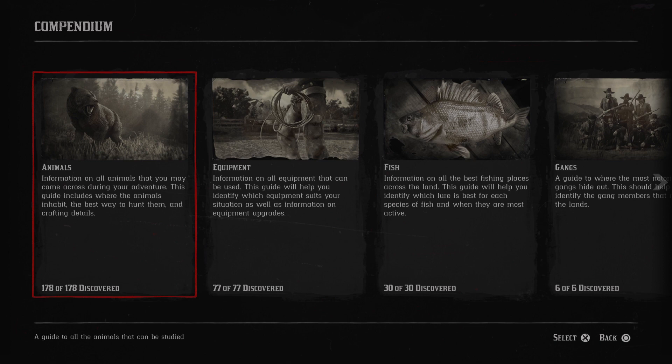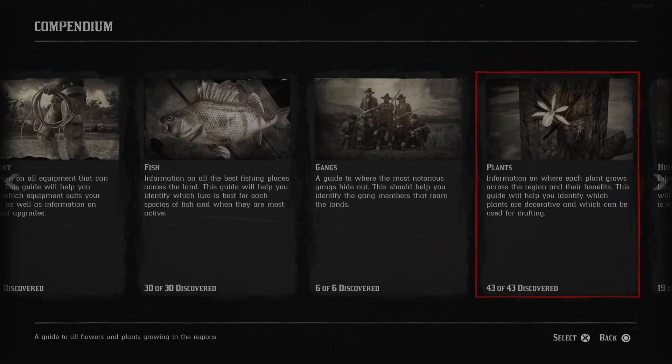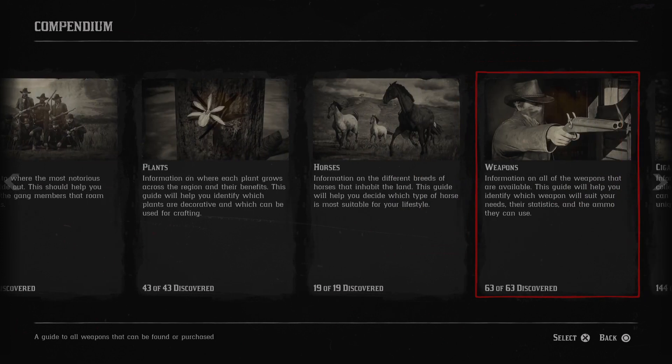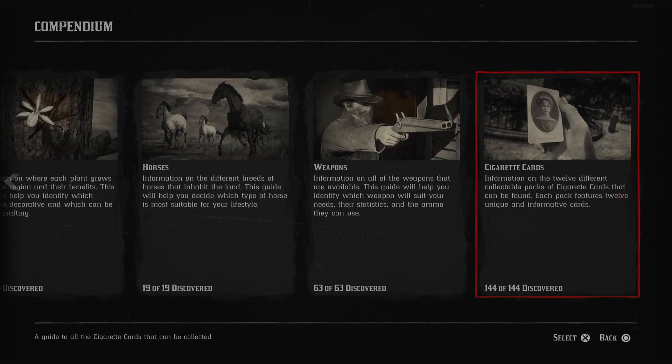All animals, all equipment, fish, gangs, plants, horses, weapons, and cigarette cards. I won't lie, I used guides for some of this stuff, mainly just to know what I was missing if it wasn't fully clear.